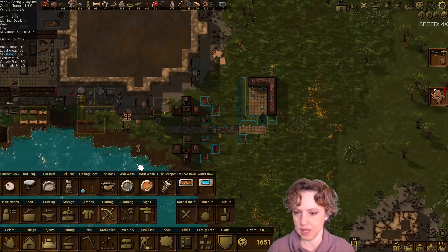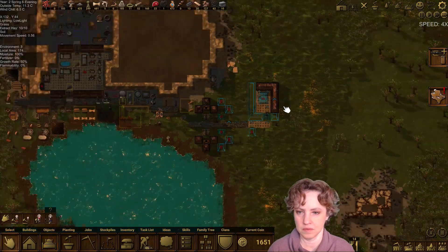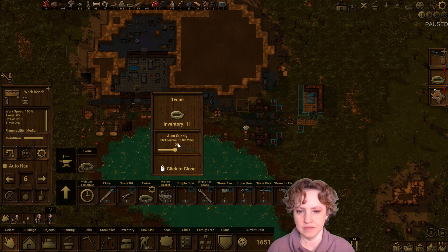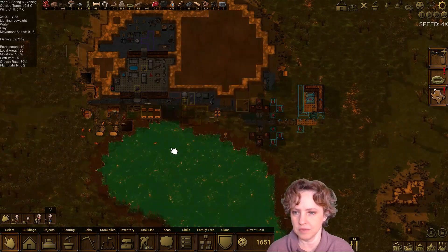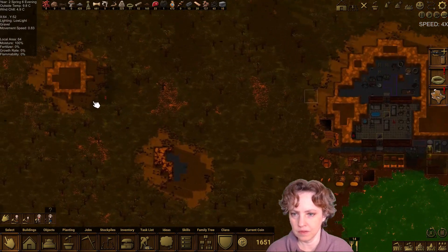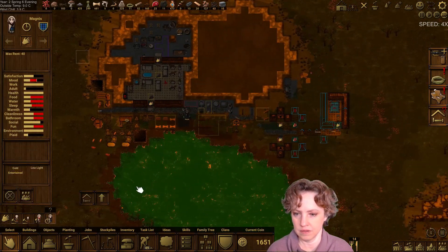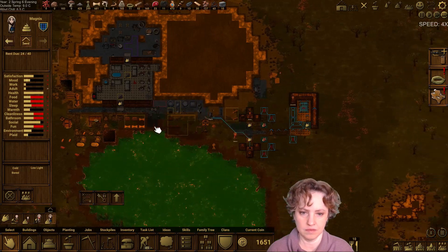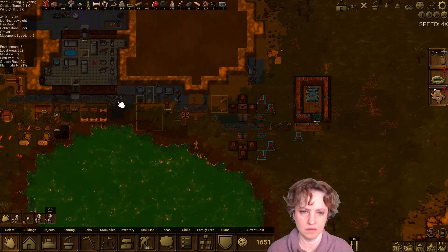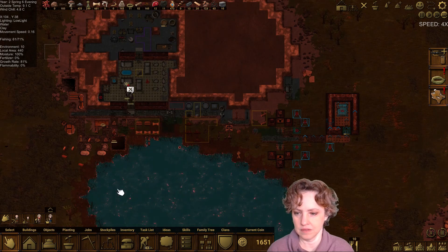I can put in the bed and just not let them use it. A lot of these are set to the values I had before because we didn't have enough people. This fox right here — I'm gonna go ahead and hunt it. Traveler? It's not perfect because this place is a mess, but I guess I need to look at crafting.